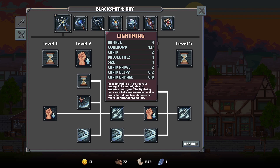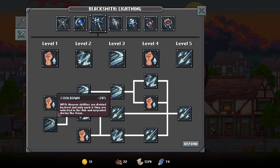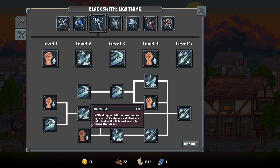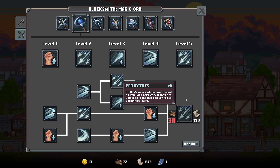For instance, the lightning weapon here — it's level one, and you can unlock upgrades to add more damage and less cooldown at its level one. And when you upgrade it to level two, you can add an extra chain, another extra chain, and even more damage. So as you upgrade it each run, it will become more powerful for each upgrade. Each one of these upgrades costs resources of a specific type.